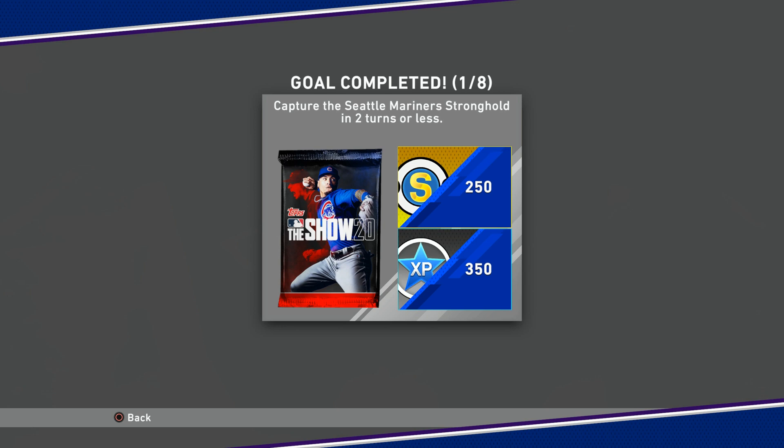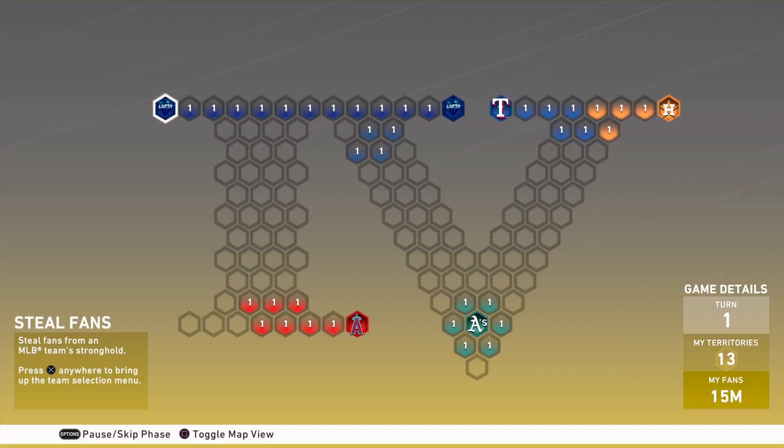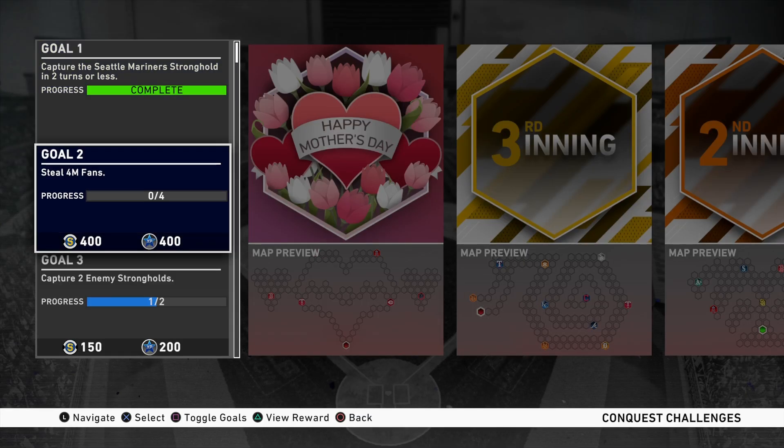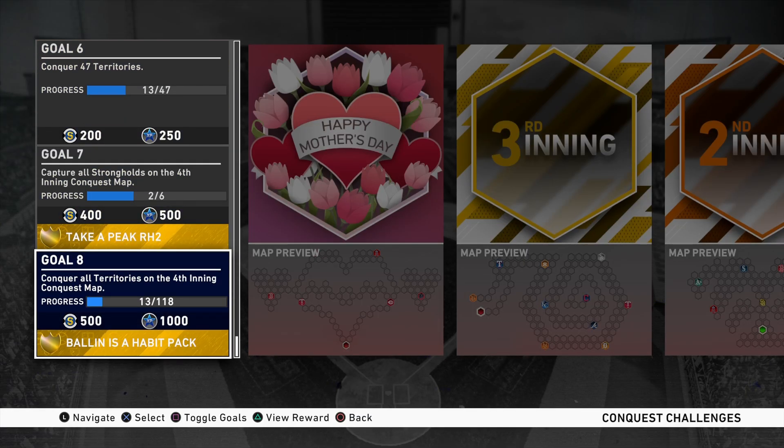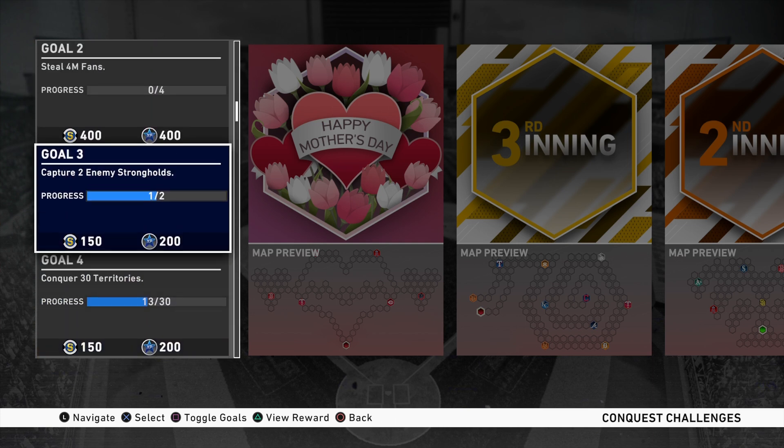Now based on the layout of the remaining spaces on the map, we only have to play about five or six more games. If we steal fans on Hall of Fame for four million fans, we'll complete that steal fans mission and only have to play another four games for the stronghold — so we could technically finish in five more games. I might just play two games on Veteran rather than one on Hall of Fame, but we've made solid progress.